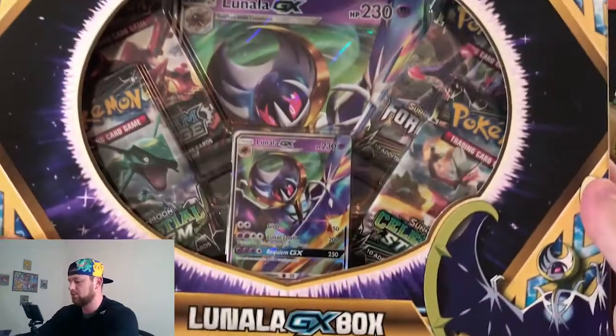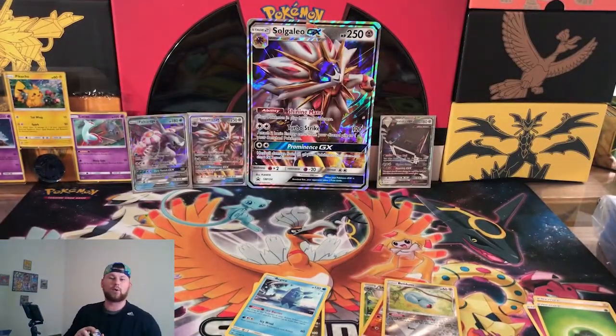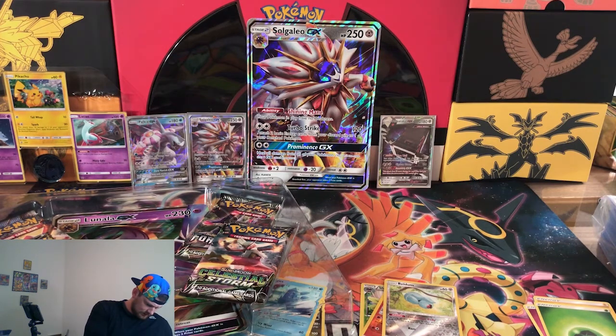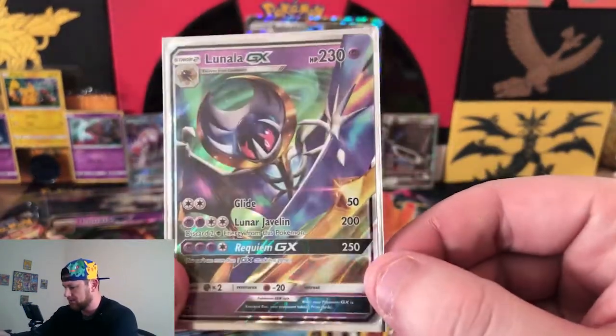Next box — we have the Lunala. I'm horrible at pronouncing Pokemon names. So we'll pop this box open. I really like this GX card and I'm really excited to put this in the collection. Keep the box as always. We'll take the top cover off, get the promo out carefully. Very nice. Another awesome card going in the collection. It's a promo, but we'll definitely take this art — this art is really thick.